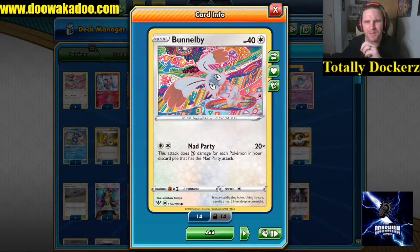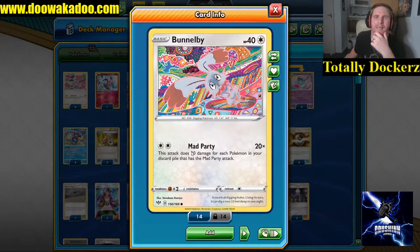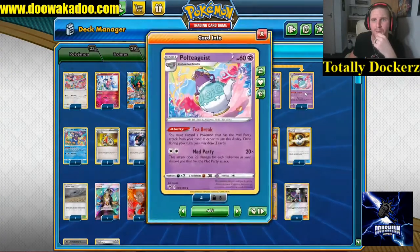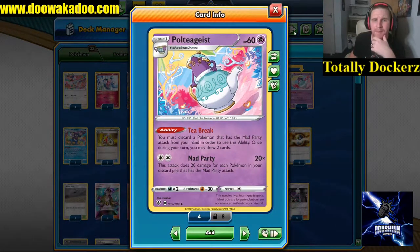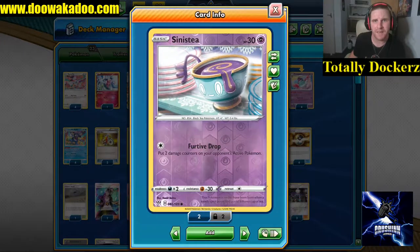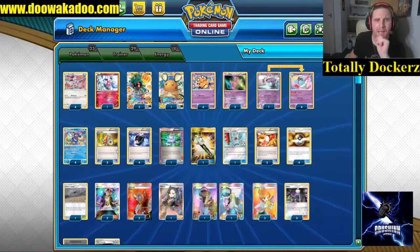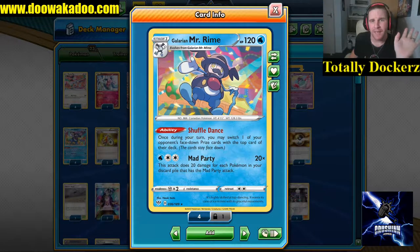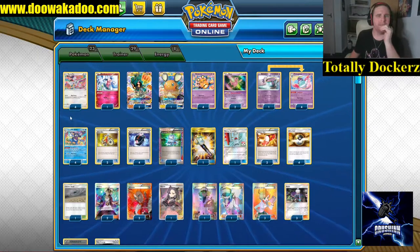For a double colorless, it does 20 times the amount of Pokémon in your discard pile that know the Mad Party attack. We have Bunnelby with 40 HP, the Dedenne - though this one needs a psychic so it's not for us - we have Polteageist at 60 HP. We do run a one-of Sinister just in case, and we also play four of Mr. Mime. With the water attachment we don't really want it in the deck.